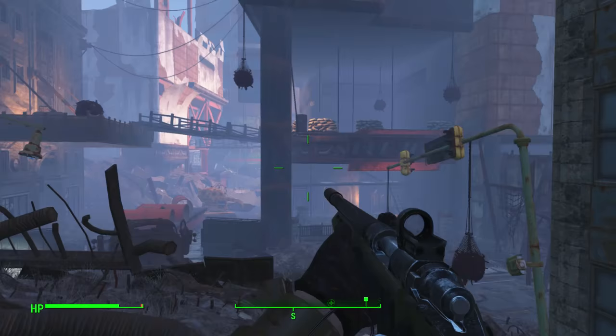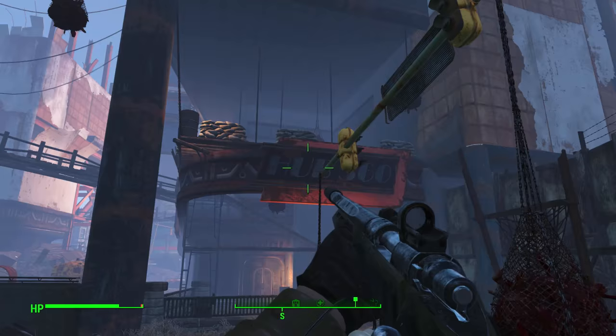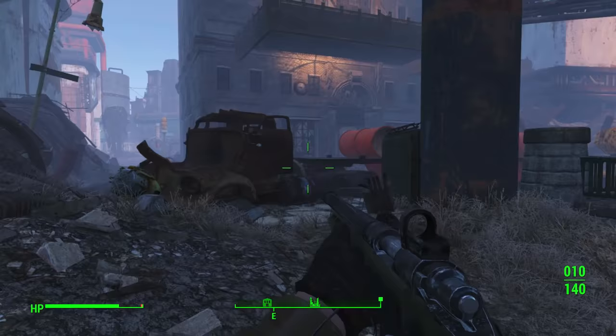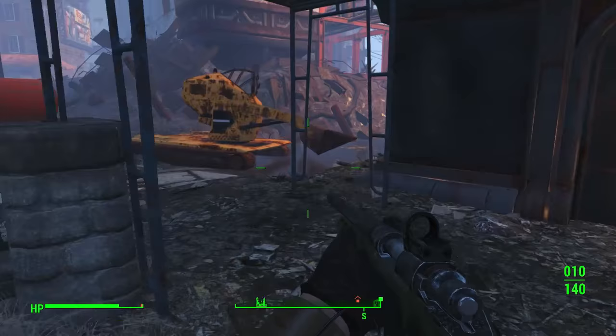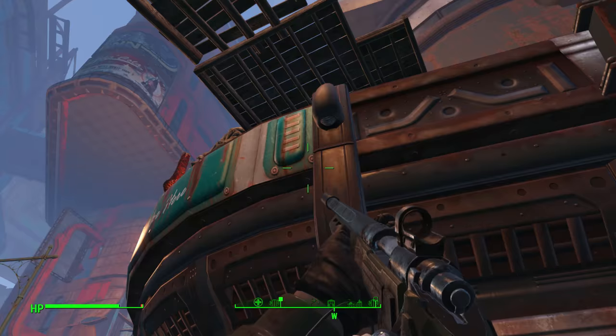Did I come through here before? I don't recognize this. Oh, this is the Hub 360. So we would have come out this door at one point. Yeah, I remember seeing that door there. There must be one still up there somewhere. Oh well. Let's just hurry up and get back as fast as possible.